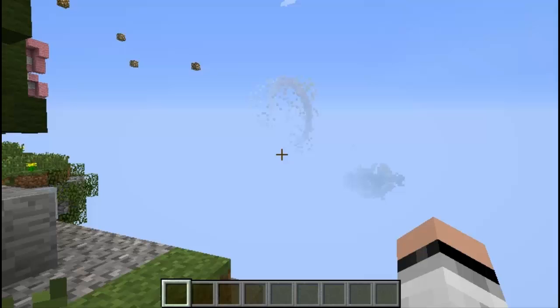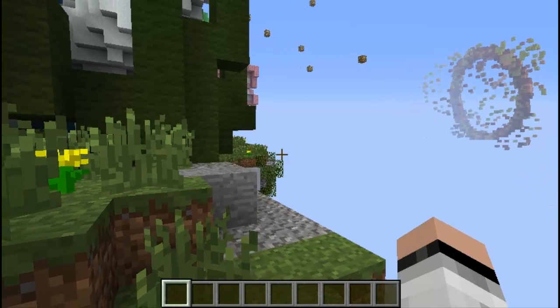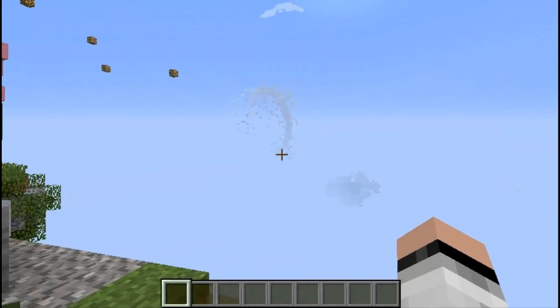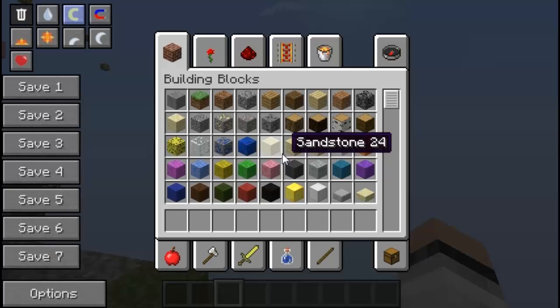This mod is called the Chicken Bone Not Enough Items mod. The Not Enough Items mod is actually Too Many Items combined with Risugami's Recipe Book. If you guys remember those two mods, they are really handy in your single player and multiplayer saves. If you're in game, all you have to do is press your inventory key.